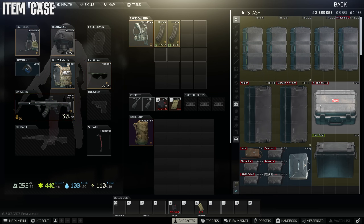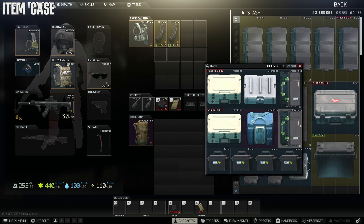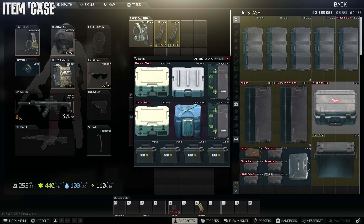This is a personal preference, but I like to spend a little money on an items case just so I can stack all those miniature cases inside it. It makes the inventory look cleaner and creates more space for all the loot you're about to hoard.